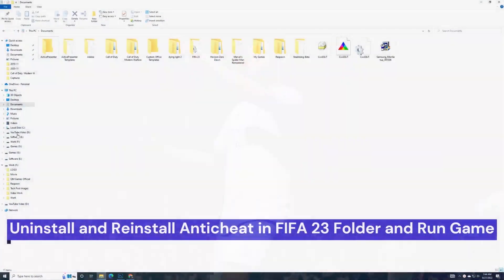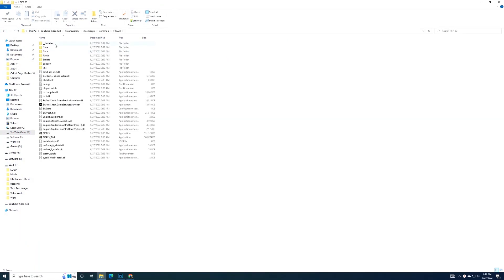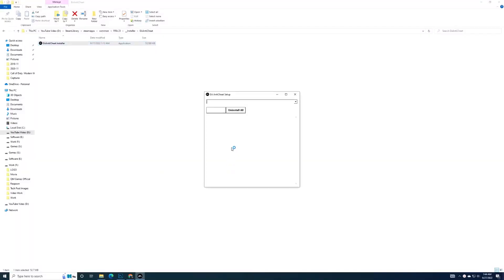Go to Steam Library, then Steam Apps, then in Common, select FIFA 23, then in Installer, then EA Anti-Cheat. Click on the EA Anti-Cheat installer application file that you find in that folder.